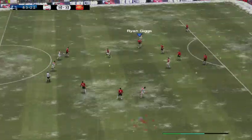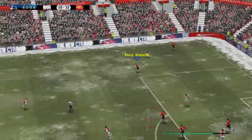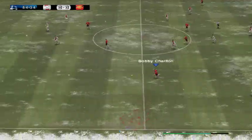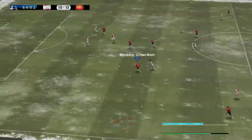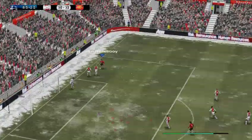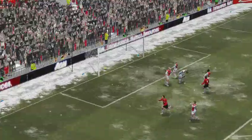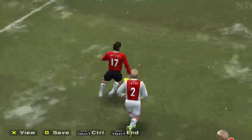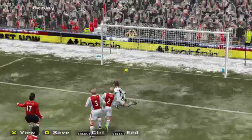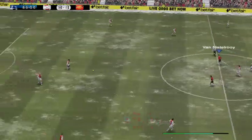Such a dangerous runner with the ball. Now Seedorf. Beckham. Ryan Giggs — look at the players they're throwing forward to attack, and the man on the ball has got plenty of support. Oh, what a chance this is — Van Nistelrooy, and he's scored! Oh, what a goal — that could prove decisive. That went straight in, top drawer. It's the kind of scoreline many predicted — it's 4-0.